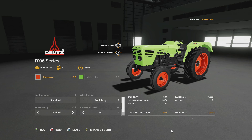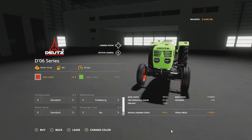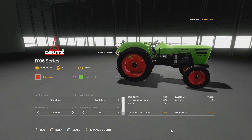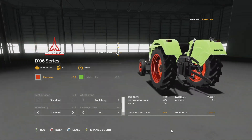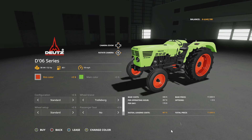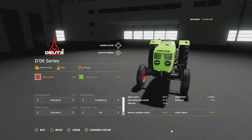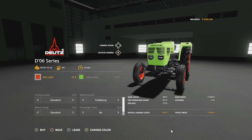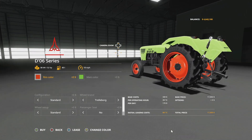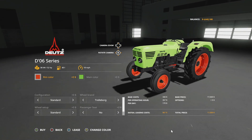Moving into mod updates for all platforms, we start with the Joints DO6 Series. Giants said they had to wait 14 days after the original release to update it — we talked about that on Farm Sim News — but the update is here now, go download it. This is version 1.0.1. Front light color for lights has been changed to yellow, rear work light has been added, there are new details all around the model, and some small bugs have been fixed.